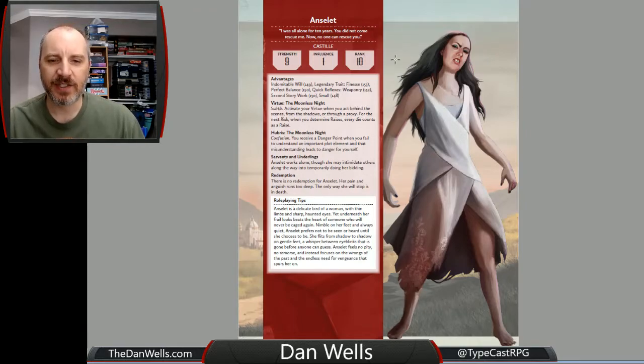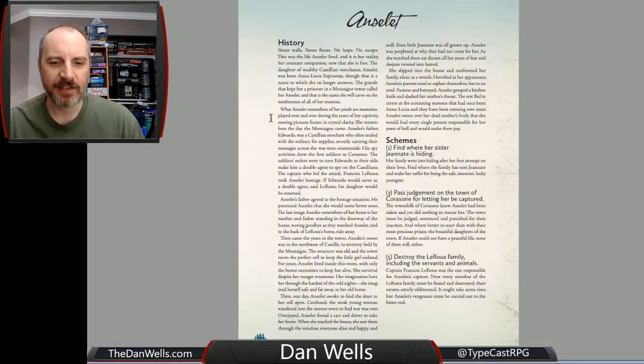It has all her powers, all of her stats, and then a full backstory with schemes and different things that she is going to do. There are lots of different ways to get your characters involved: they can stop her, maybe they could help her, depending on where they're aligned morally with this situation. Maybe one of their families was connected to one of the families that hurt her, and now she is after one of the players as well. So there's a lot of good things you can do there.